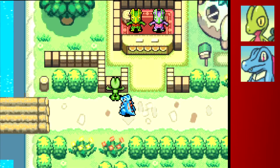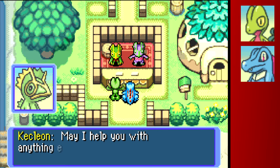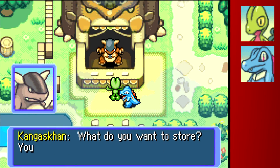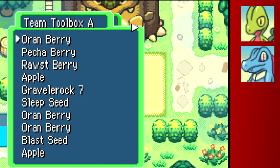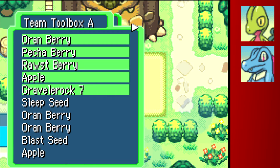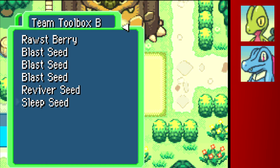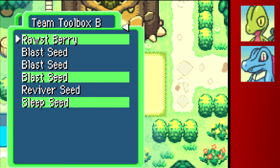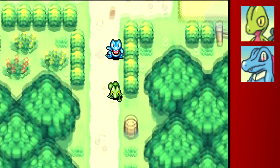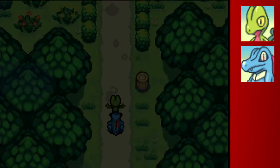We're going to check the store and see what they have. A Reviver Seed - that's pretty big. We'll sort through a few items; I really only need one of some of these. I don't need any of these apples, one Blast Seed is enough, don't need the Sleep Seed or Raw Seed, so we'll put those in storage. Down south here is the Marowak Dojo - it's not here right now but it's a really good place to get EXP early on through special dungeons.